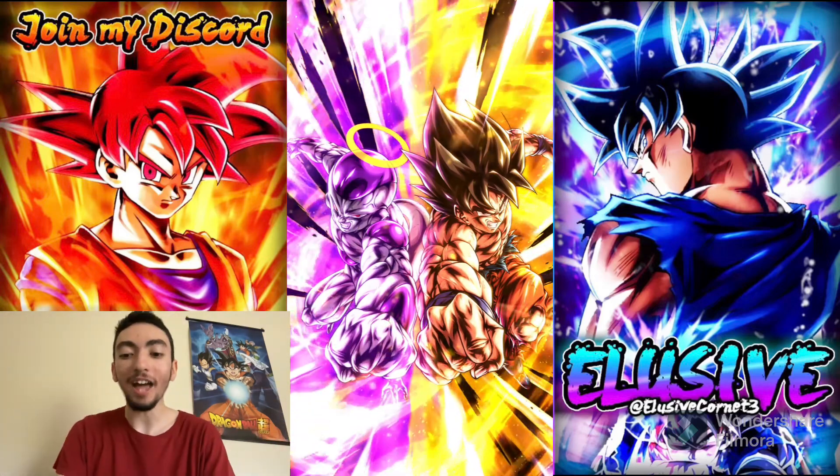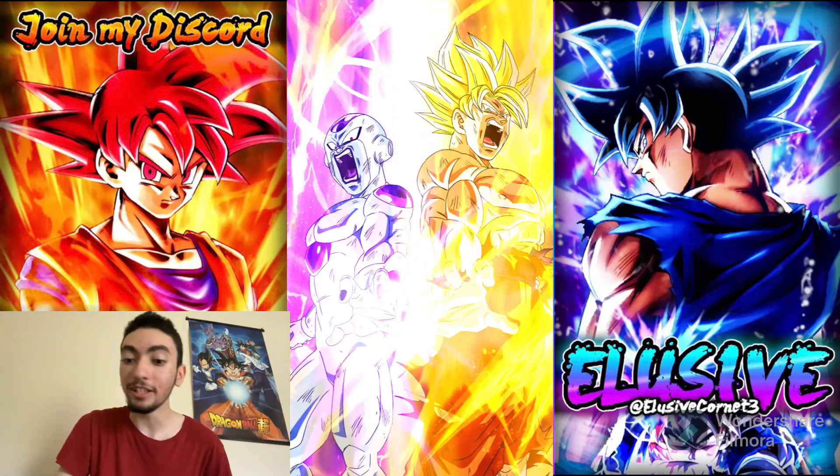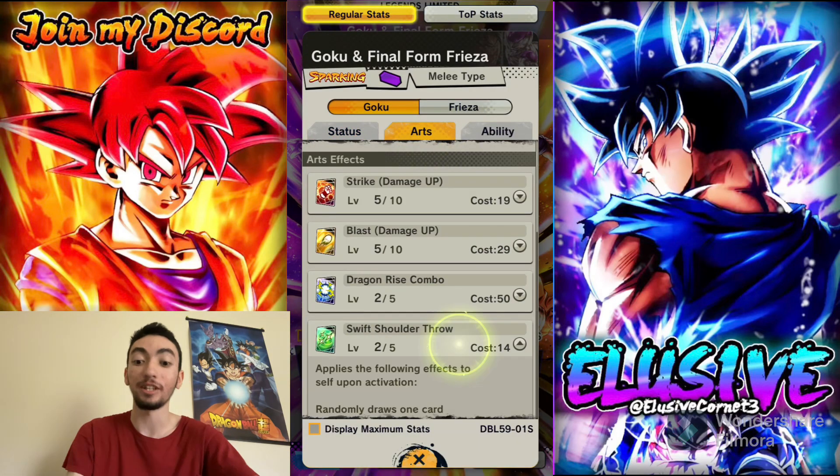Today we'll be using buffed LF Goku and Frieza — not in the way of a new unique equipment, and they didn't get a Zenkai Awakening, because that would be ridiculous. They actually got buffed in the sense that they went into their kit and buffed up certain things.